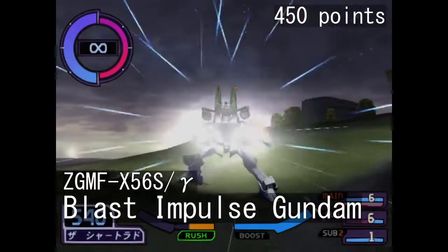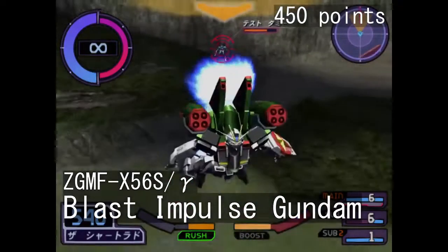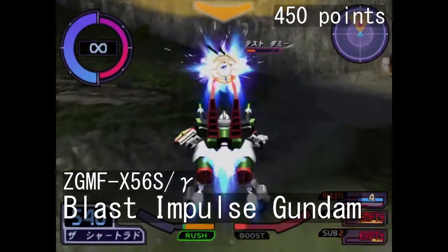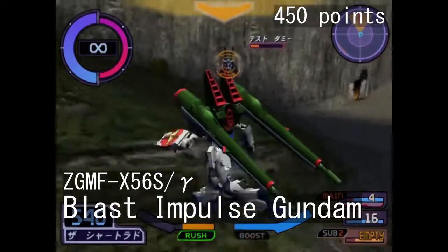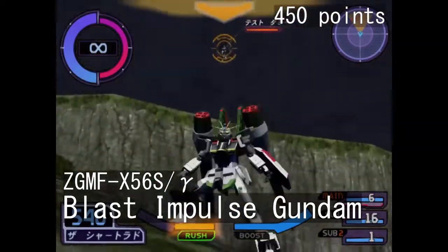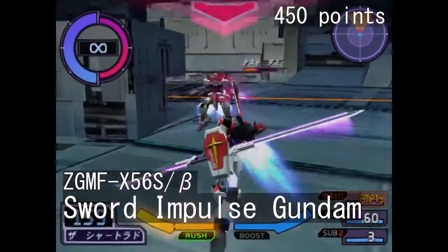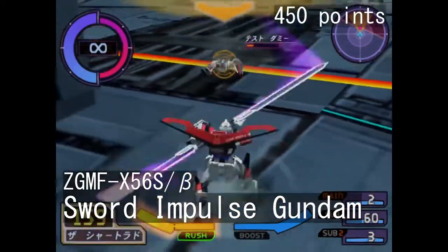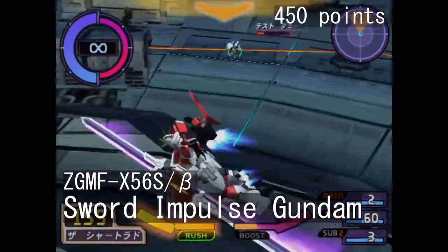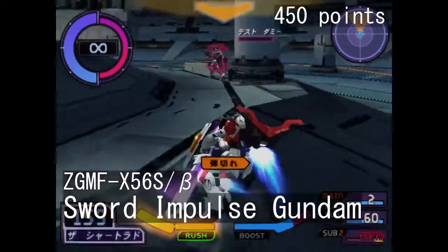Blast Impulse, on the other hand, is a ranged powerhouse featuring missiles, moving robots, and beam cannons. That said, it also holds its own at close to mid-range thanks to a throwable beam javelin. This one requires quite a lot of practice to use effectively, but once you get the hang of it, the Blast Impulse is quite the force to be reckoned with. If you like the Sword Strike's melee prowess but want an extra ranged option, the Sword Impulse is your go-to option — a very good unit for close quarters combat. The extra boomerang and a 3-shot beam rifle are quite nifty as well.